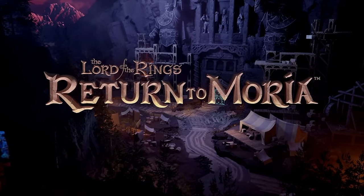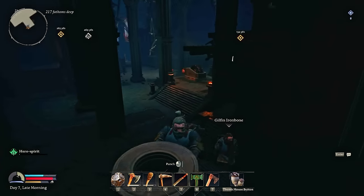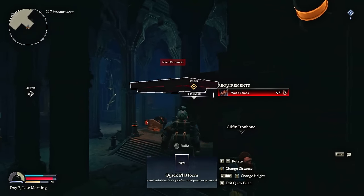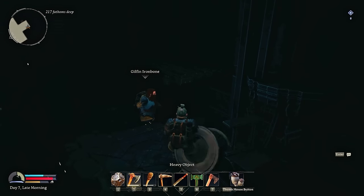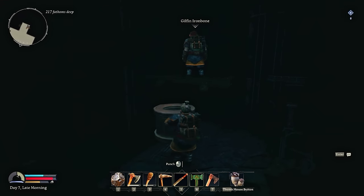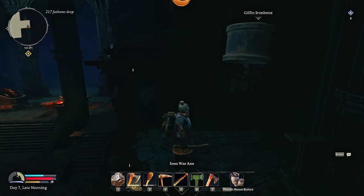These tips are in no particular order, but first off, we're going to go over the little platform that the game taught you about at the beginning of your time in Moria. Remember, you press V and you can build a quick platform. They're very good for overall traversal in different locations around the map. There are specific buildings and points of interest that are not easy to get to and you cannot get to from ground level. So building these quick platforms is a surefire way for you to expand your traversal and get to hidden places.